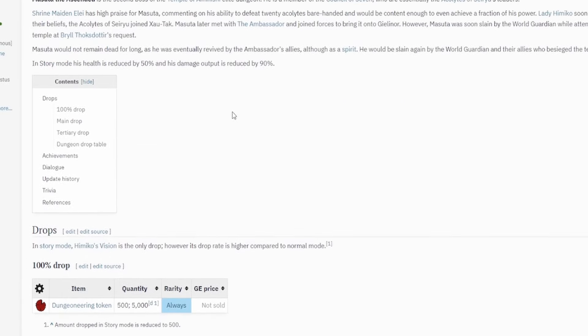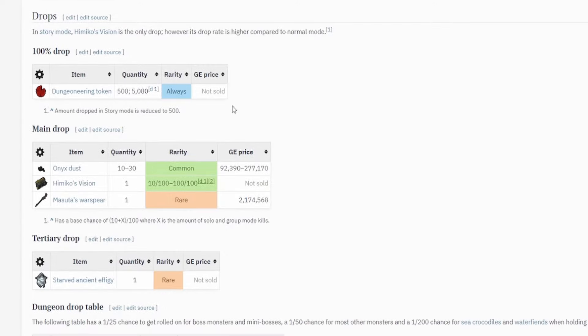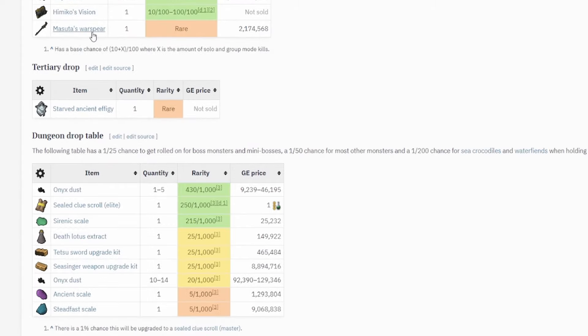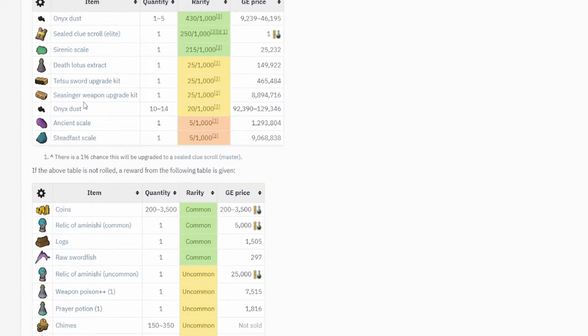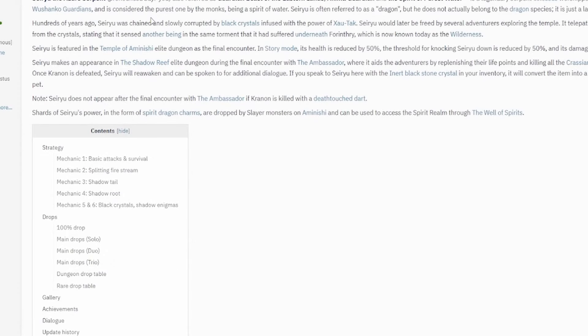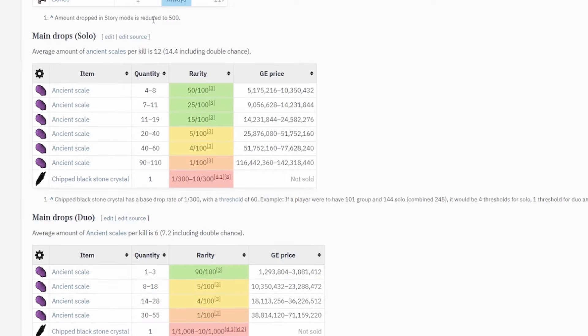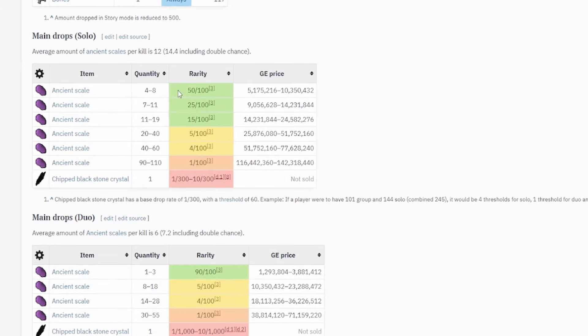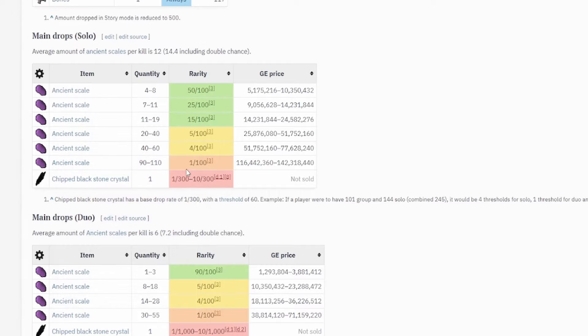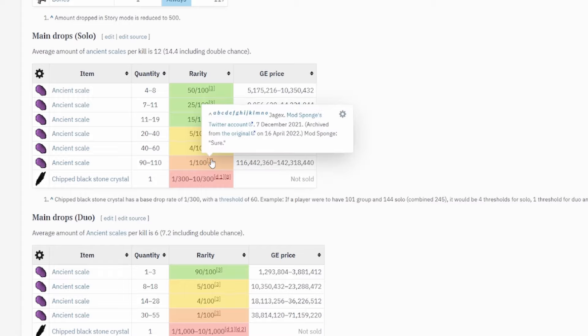Masuda is the second boss, arguably the most annoying out of all of them. His main drops are Masuda's Warspear, Himiko's Vision, which is just a book, and some Onyx Dust. Nothing too crazy — if we get the Warspear, it's not a ton of money but it is a log item and we'll move on to the next roll. And the last one, Seiryu — this is where really the moneymaker is in all of ED1, rolling on the Ancient Scales. Each kill is probably going to get you somewhere around 5 mil, but if you get really lucky you can hit one of the more rare rolls.